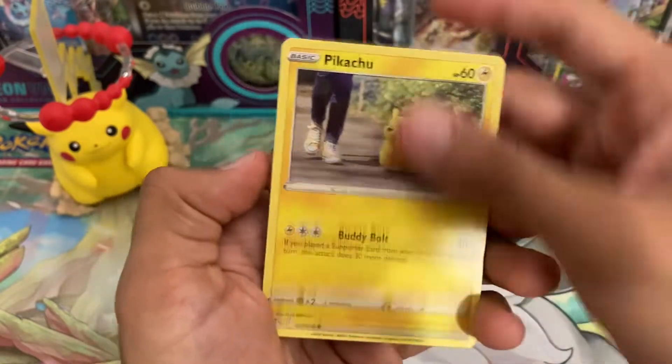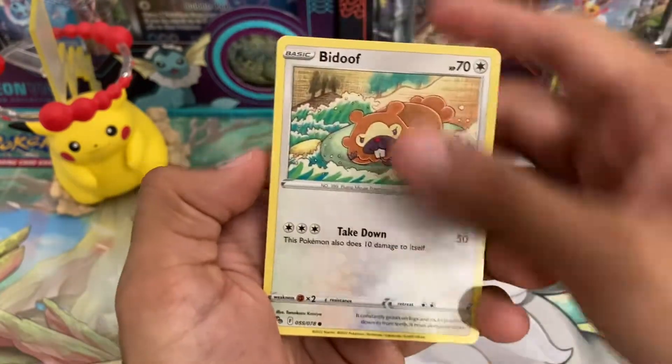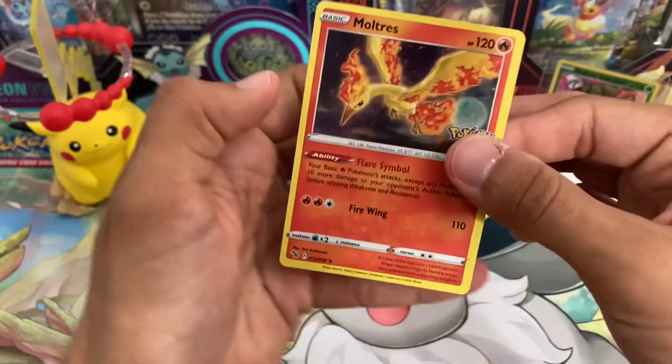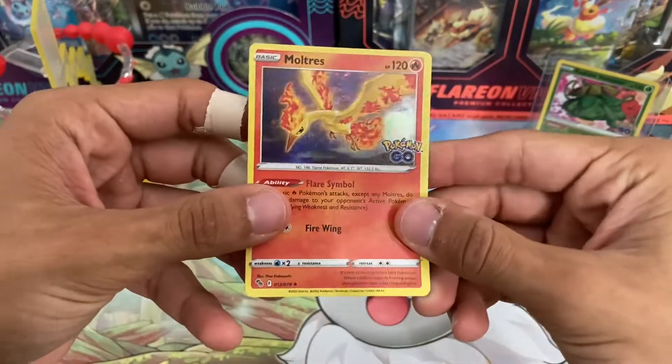Rare Candy. Windpod. Pikachu. Squirtle. Bidoof. Meltan. Meltan Reverse Hollow. And Moltres non-hollow. So I think we have to throw in an extra pack right now.